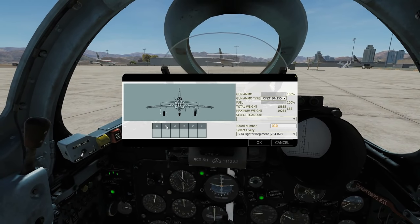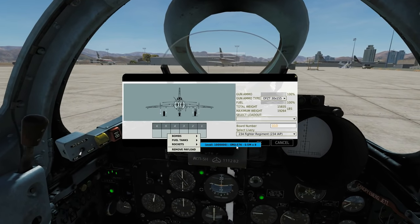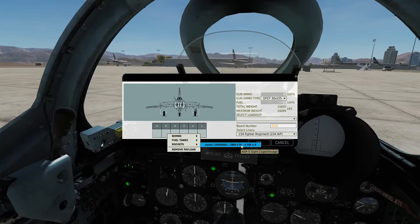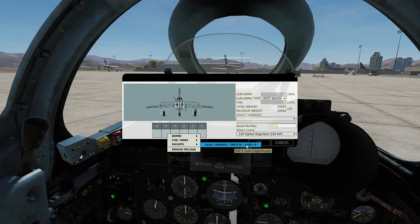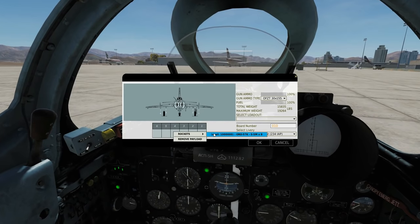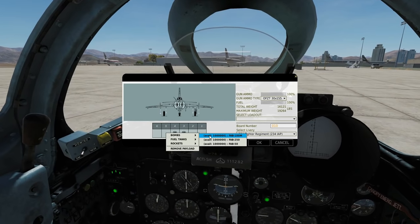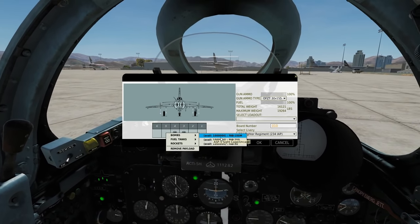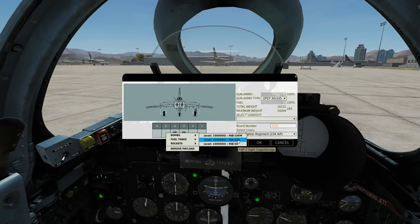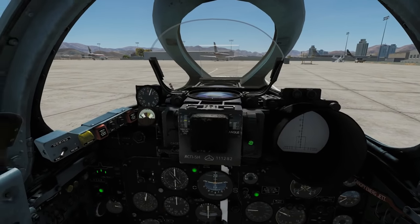In terms of rockets, we can use pylons 5, 4, 3 and 2. We can equip these with the ORO-57K - they're high explosive rockets of 57mm diameter. The rocket name is the S5 Mike and there's 8 of them per pod. I'm just going to put them on the inner pylons only. On pylons 2 and 5 only, we can have bombs - the FAB series. These are all unguided high explosive bombs. We've got the 100kg, 250kg, or 50kg. We have to have a symmetrical loadout, so we're going to go for the 100kg. Request re-arming.